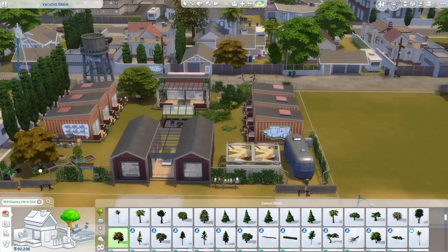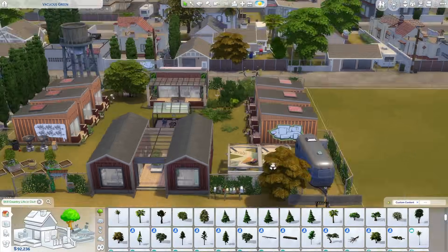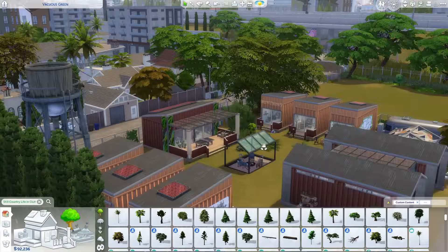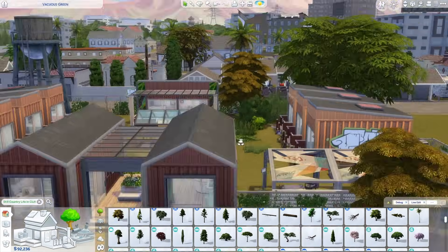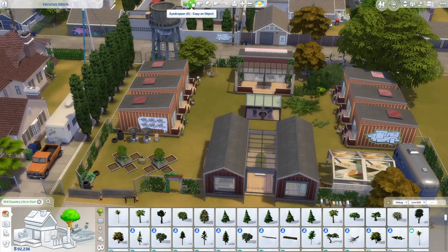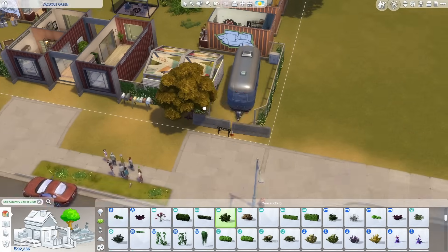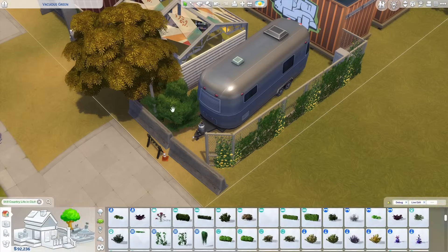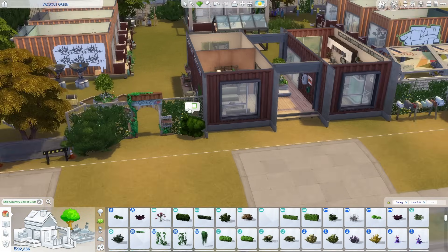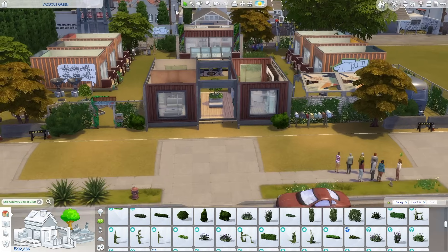I wanted this exterior to look a bit disheveled, a bit rough around the edges, but they're still trying and it's nice for what they're working with. Most of this lot is surrounded by an old chain link fence. There's some discarded tires and stuff scattered around and plenty of overgrown grasses and weeds growing along the edges of everything. I know it doesn't sound super appealing, but I think it ends up looking quite nice, especially with the yellow flowers sprinkled around everywhere. That's pretty much it though — I had to cut out a bunch because I went back and forth on color schemes and everything.